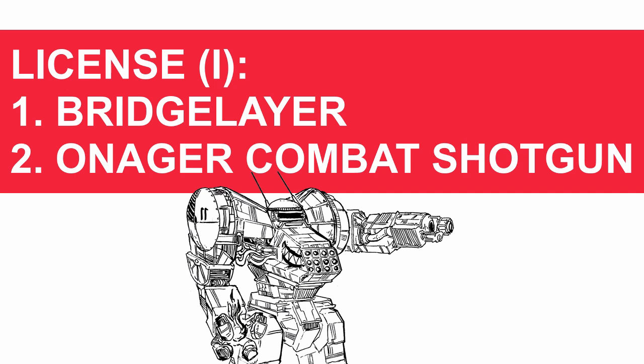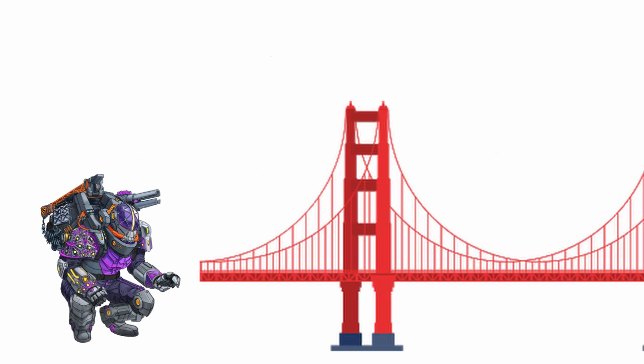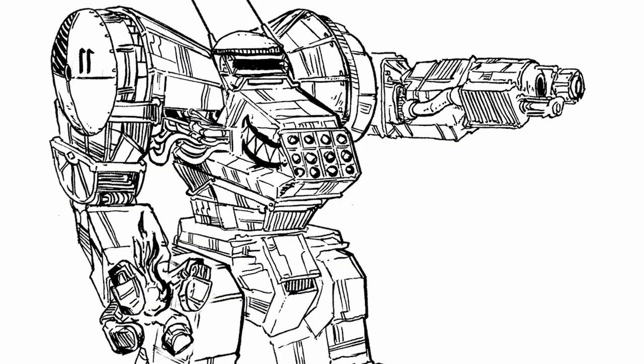Bridge layer, to get across. With a quick action, you can deploy a collapsible bridge onto the ground in a 3x6 free space right next to you. The bridge is flat, doesn't obstruct movements,